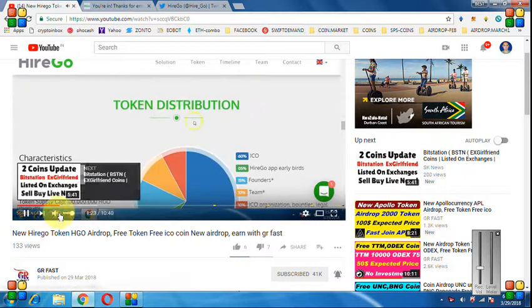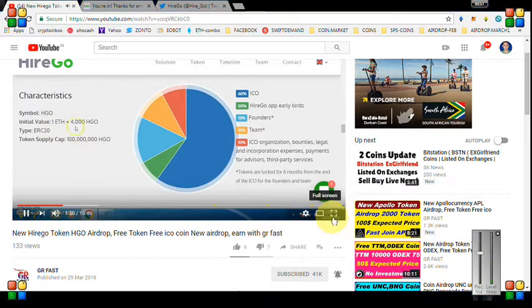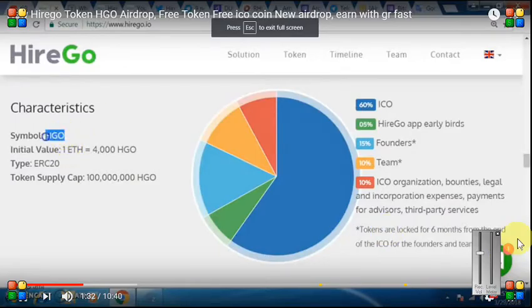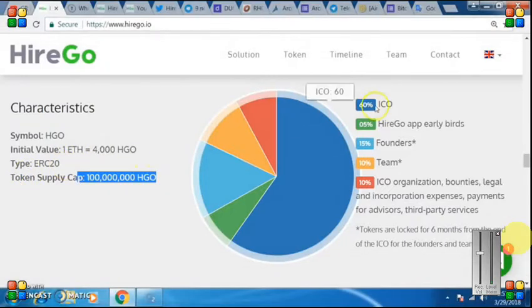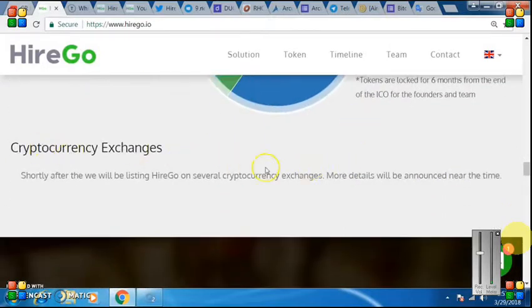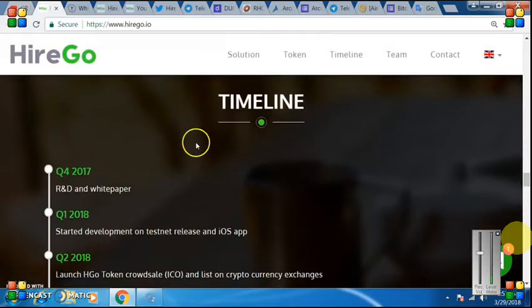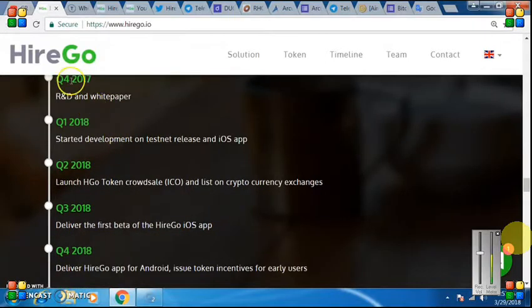Okay friends, 1 Aetherium token — 1 Aetherium. The total supply you can see: 60% and 10% they have added. Who will exchange, and they have to announce some time. On the roadmap you can see Quarter 4.